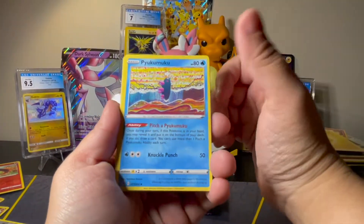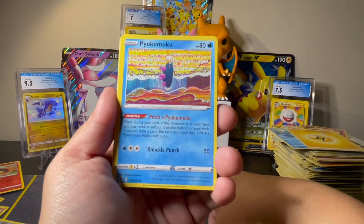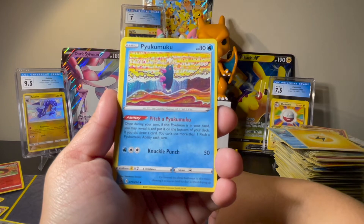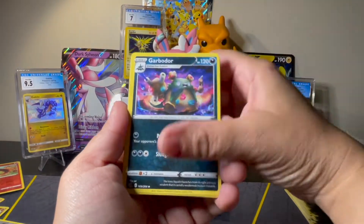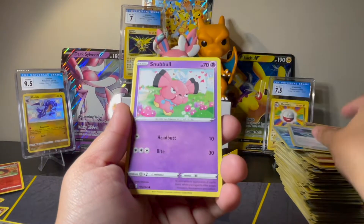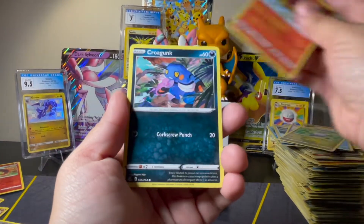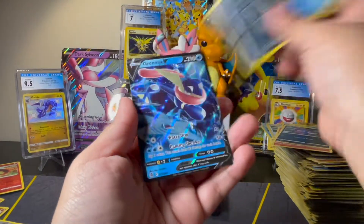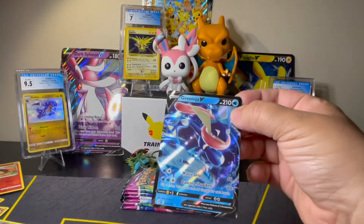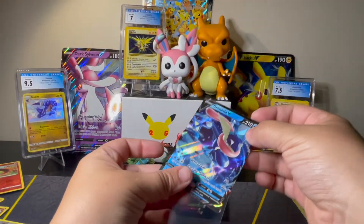Lightning. What in the heck? Pyukumuku — I don't know how to say that! Garbodor, Cross Switcher, Snubbull, Arrokuda, Goomy, Pansear, Croagunk, Panpour Reverse, and a Greninja V. Well, we got another V card at least, I guess.